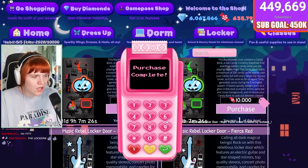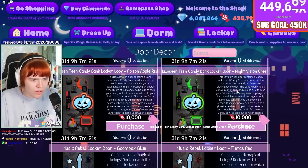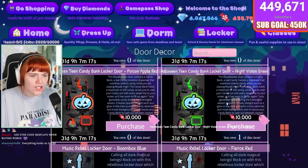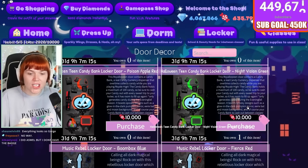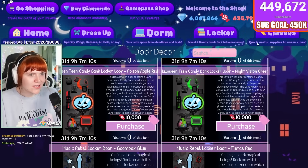I'll put it on my locker once we get into the locker courtyard. As you can see, it dispenses candy and it can hold a maximum of 100 candy, so be sure to cash your candy out on every sweet trip to your locker. It will fill up to 100 candy, you can go cash it out, and then it fills back up again — so free candy from your lockers!